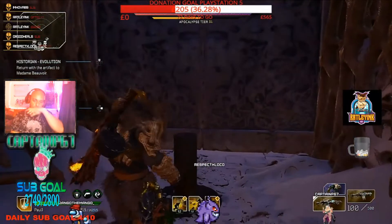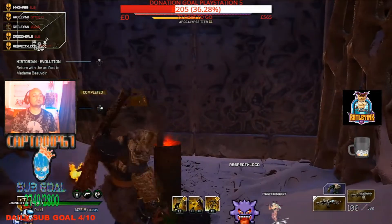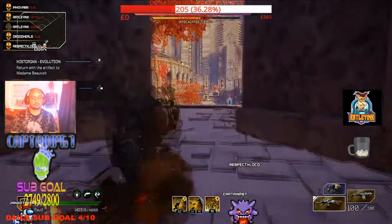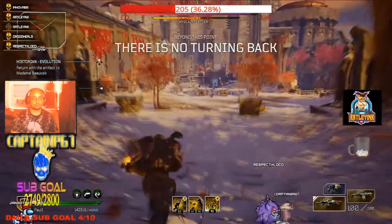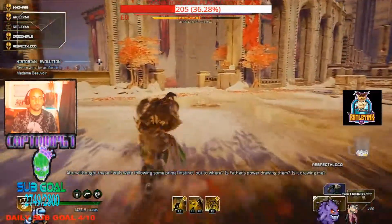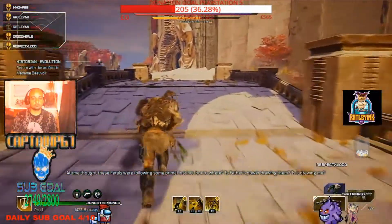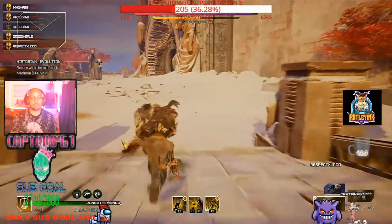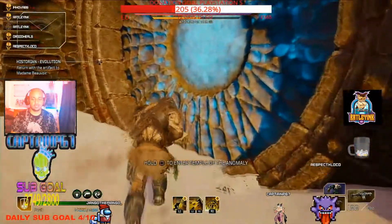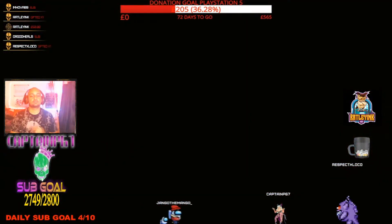Apocalypse Tier 31 run right now, and this is my brand new Devastator build — 4 impales, 3 earthquakes, with a reflect mod in the middle for the buff.